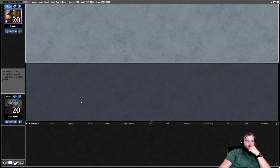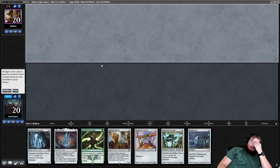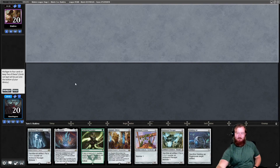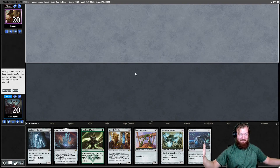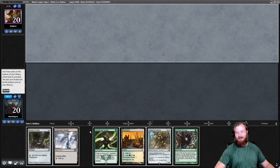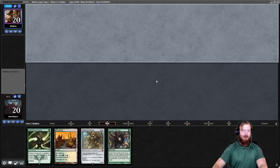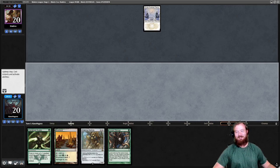Round 2, here we go. Reveal Lurrus. I do like this hand — but I tried to click keep and accidentally clicked mulligan twice. How do you even accomplish that? The button stayed in the same place and I just kept clicking. And now I have to mulligan again because I have no lands. We'll keep four. Put back Branchloft Pathway, Throne of Geth, Darksteel Citadel. I even waited to record until I was awake and fully caffeinated — it's just like my brain crashed.